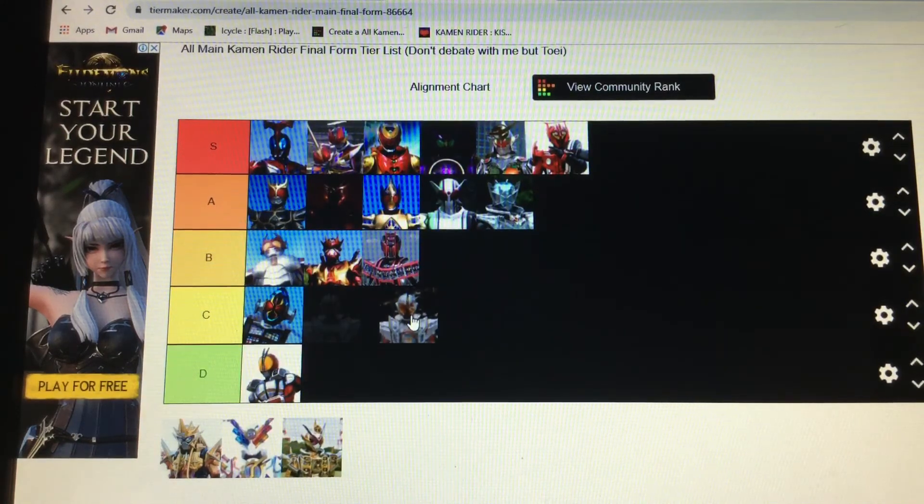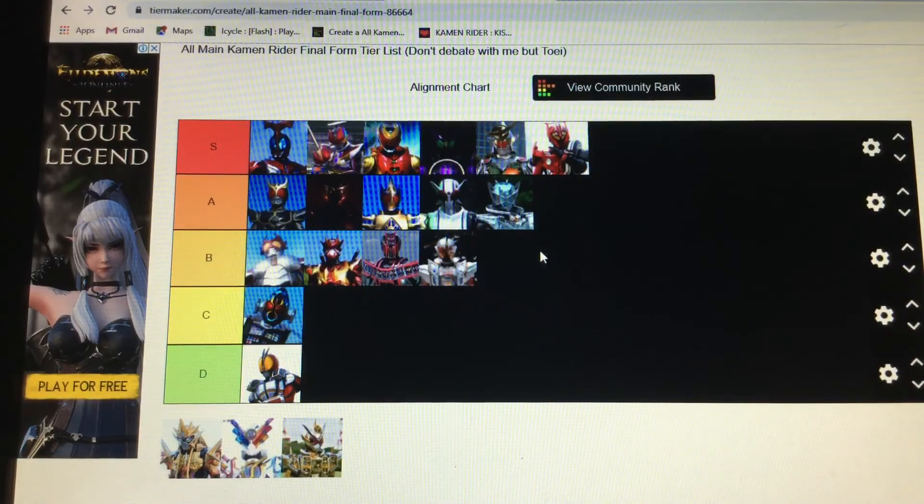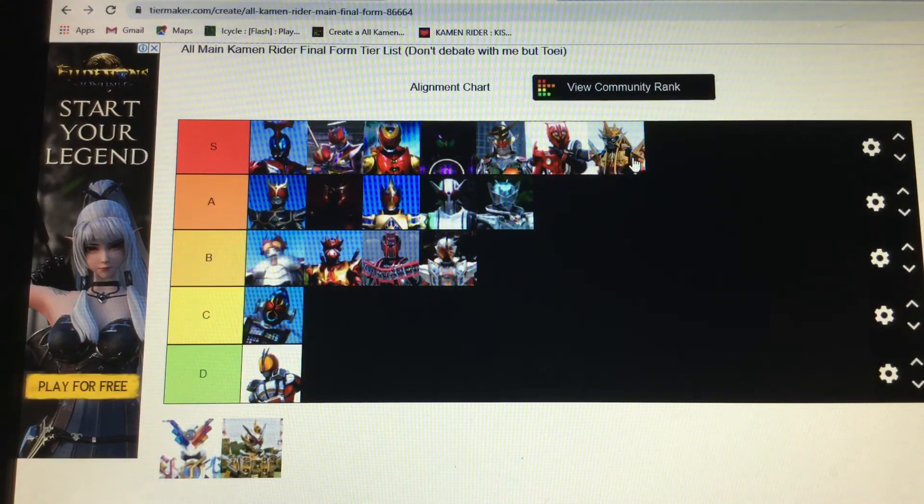Ghost's final form — Mugen Damashii. It's alright, it's okay. The orange is cool, the white is cool, but it's not really the best. Hyper Muteki! I love Ex-Aid. It's so amazing — the visuals are cool and everything. This literally feels like a final form you would get in a video game, like once you've got all the levels done, and Hyper Muteki is what you would get. It's so amazing.